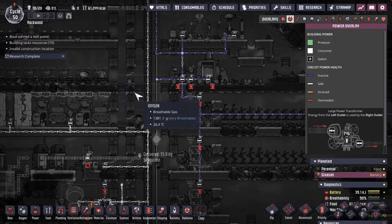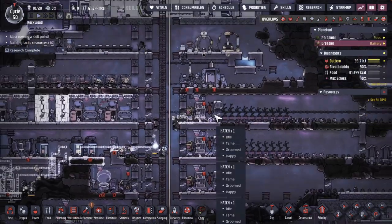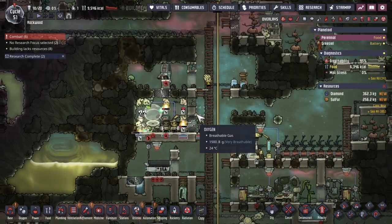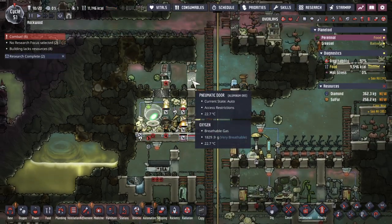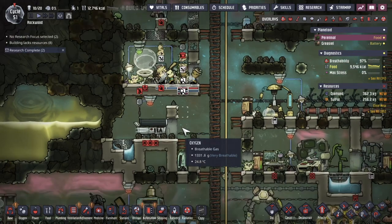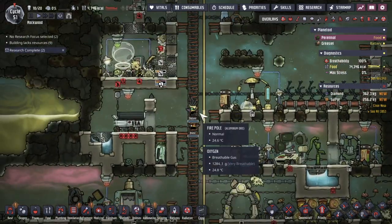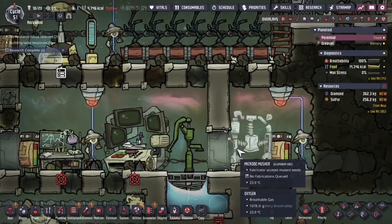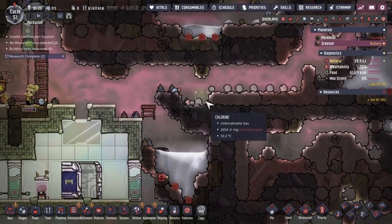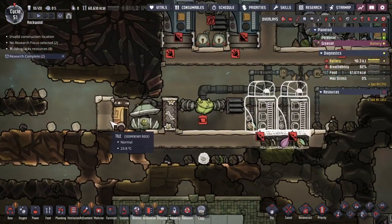Changing the circuitry because the left one was getting overloaded a little bit — adding the rock crusher on this side to help. Calories are low but critter count is high, so we're going to attack these guys, get them cooked, and turn them into barbecue meat so we can survive off some calories. Otherwise we're going to have to run this machine, and I don't think any of you want that. Some bleach stone has hit the ground — dupes are picking it up and going to put it over in this little room.